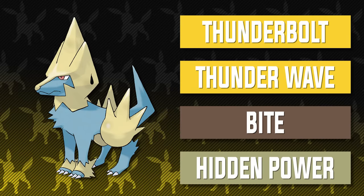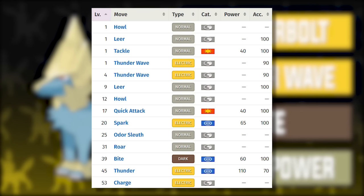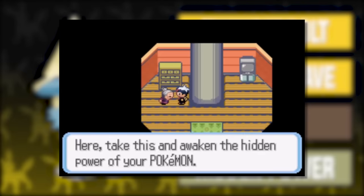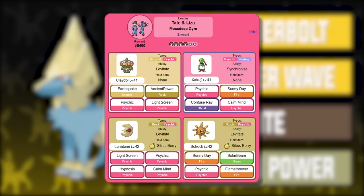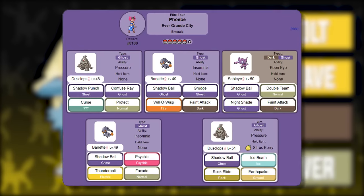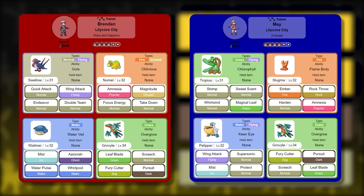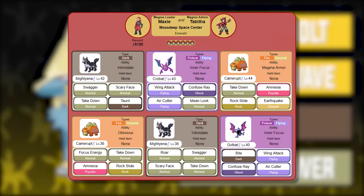For Manectric's moves, it's pretty straightforward: Thunderbolt, Thunder Wave, Bite, and Hidden Power. Thunderbolt's TM is given to you by Wattson after completing New Mauville. Thunder Wave is a level-up move that should already be on Electrike when you capture it. Bite is learned a little later at level 39, but it's definitely useful — the lack of a physical-special split works out well for Manectric here. Hidden Power's TM is given by an old lady in Fortree City, and it's just here to fill the last move slot and give it a little extra spice. With this moveset, Manectric does well against Winona's team, Tate and Liza's team with Bite, Wallace's gym team, Juan's team, Sydney's Sharpedo, Phoebe's team aside from Sableye, Glacia's Sealeo and Walrein, Steven's Skarmory, Claydol, and Metagross — watch the Earthquakes — and Wallace's champion team, plus various villain team encounters.